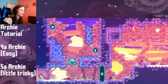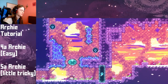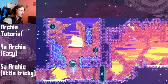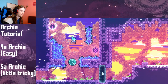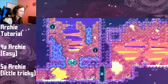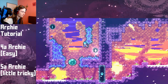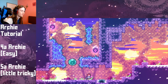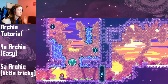We are currently in Golden Ridge, the chapter we all know and love. This is still an early part of this chapter, and what you normally do here if you're new to the game is probably something like this. You see how slow that is. If you're more advanced, you can jump back and forth, but that's a little hard to get through there. Here is an easy way to do this, and that is called Archie.